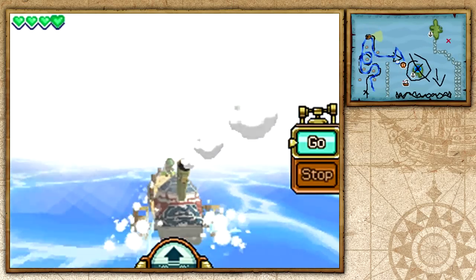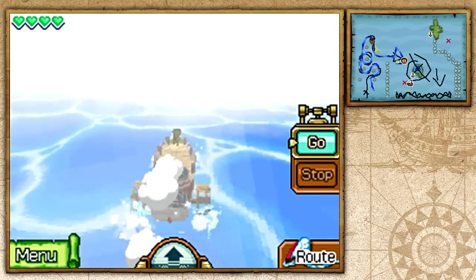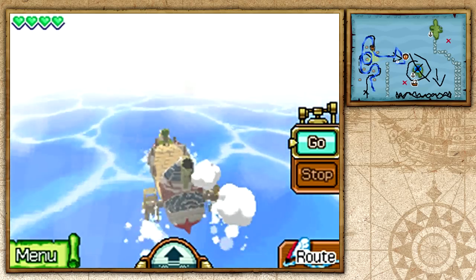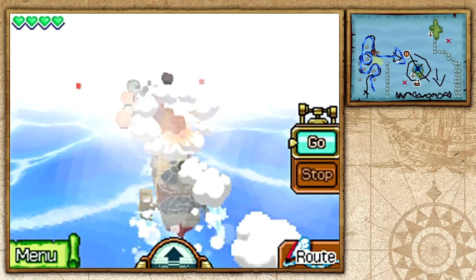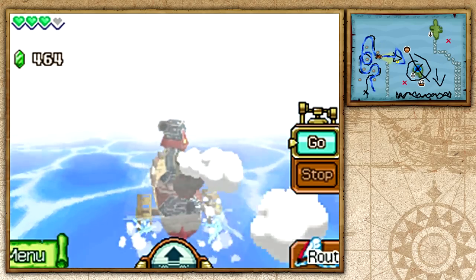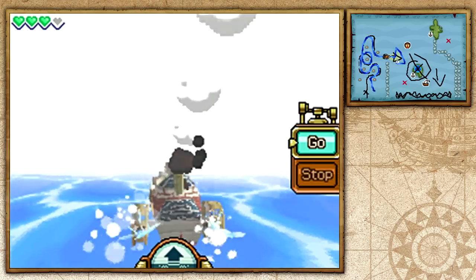The ghost ship will likely disappear on us. As Astrid told us, we need the power of power, courage, and wisdom. We only have the Spirit of Power — that's Leaf — so we need to find the spirits of wisdom and courage too. We deal with one more enemy and we're almost done with the foggy section.